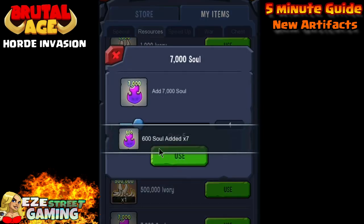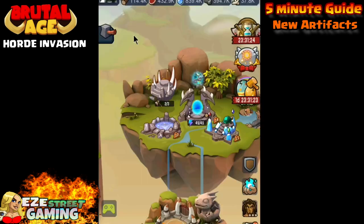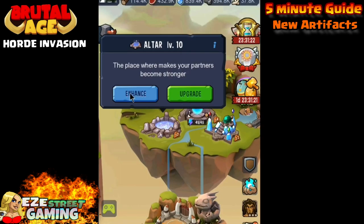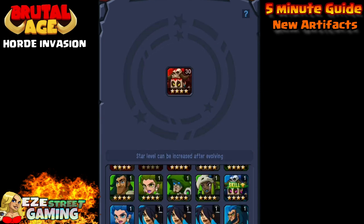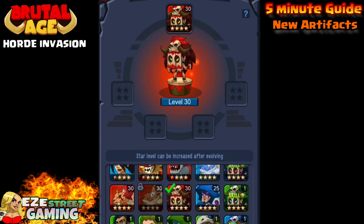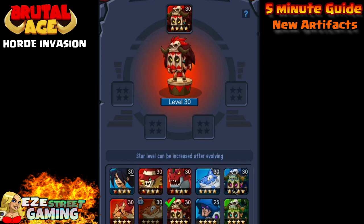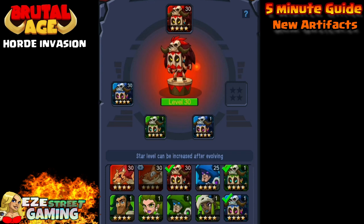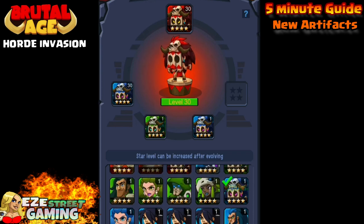I got a bunch of soul from the Chaos Swirl, which is coming up in the next video. If you're on a newer server you don't have Chaos Swirl yet — it's a new interface everyone's been waiting for. The first round requires something like 75 points. We'll cover that in the next video.